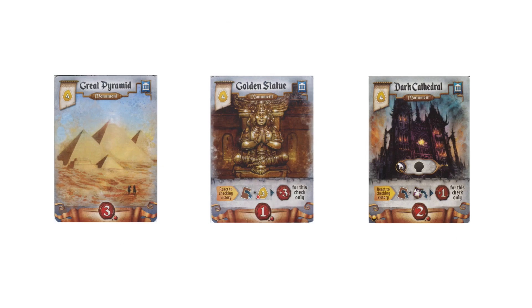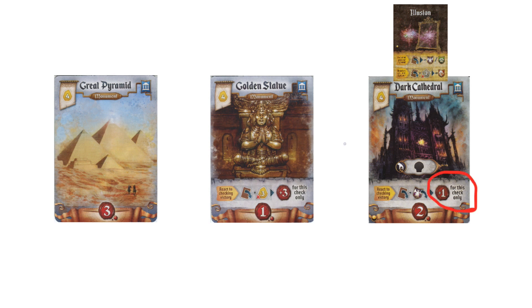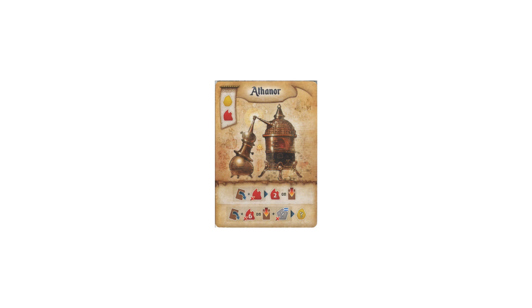Once you get to using its power, obviously focus on buying monuments that offer the most points. Great Pyramid, Golden Statue, and Dark Cathedral all offer the most value for this. If you do manage to get Dark Cathedral, you can take Illusion as your magic item after you pass to trigger the extra point effect. Small shoutout to Athenor, which offers the same ability as Philosopher's Stone in a slightly different way. Athenor is cheaper but doesn't give a point, and is required to be built in round 1 or 2 at the latest. This makes it less reliable, as you're not guaranteed to have it in your opening hand and the upfront cost can hurt when you're trying to build your engine. However, it's still a quick and viable way to win in a lot of circumstances.